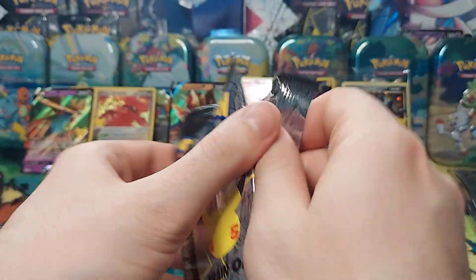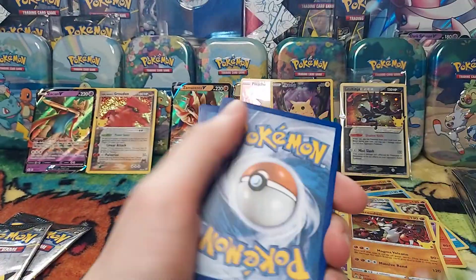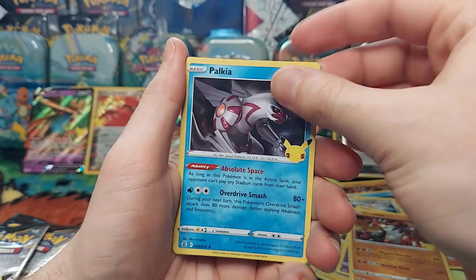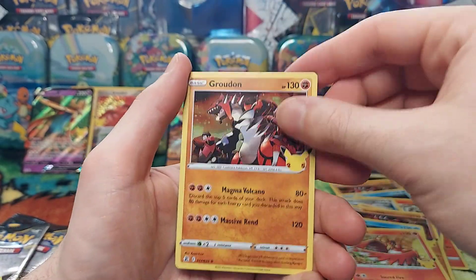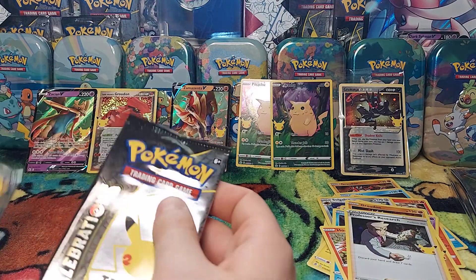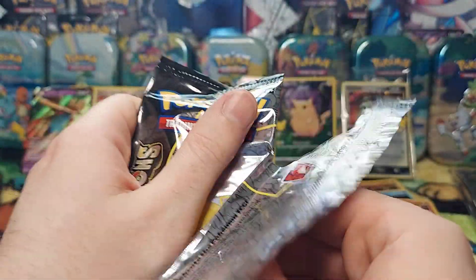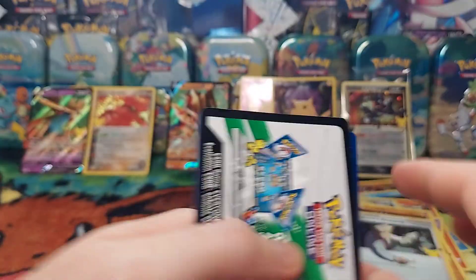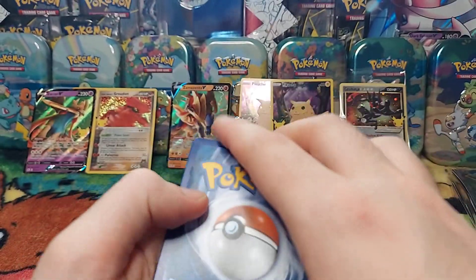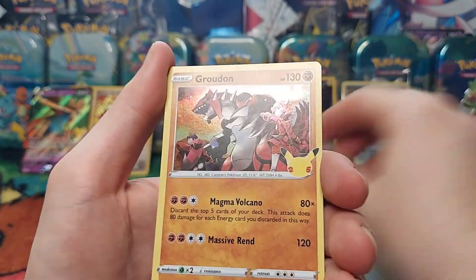Pack number seven: Palkia, Palkia, Ho-Oh, Groudon, and Professor's Research. Three more packs to go. Pack eight: Groudon, Yveltal, Palkia, Groudon.